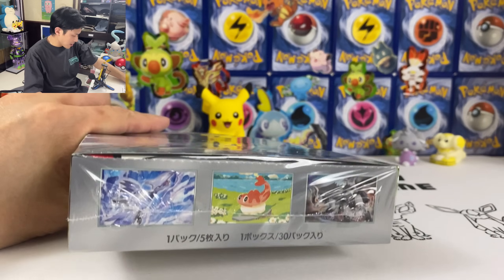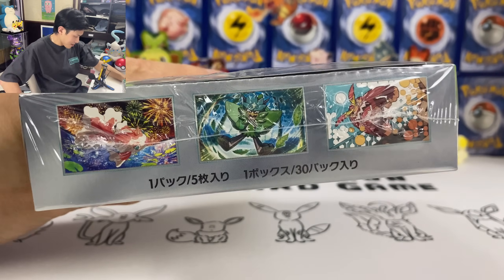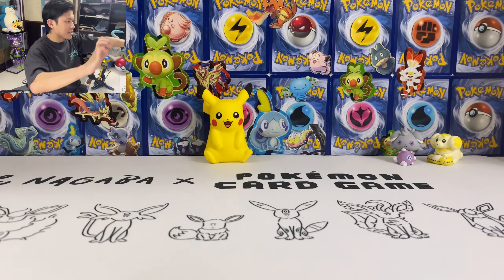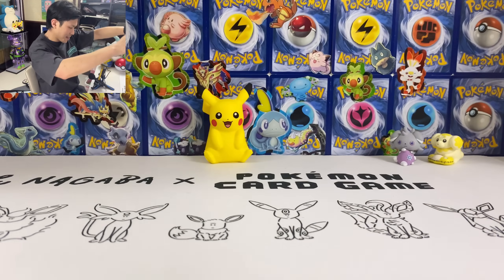On the sides you have Tatsugiri, super playable card, and Skarmory. You have another Aokapon on the side as well. Let's do this. I think the set is pretty playable. I'm gonna make so many new decks from this.